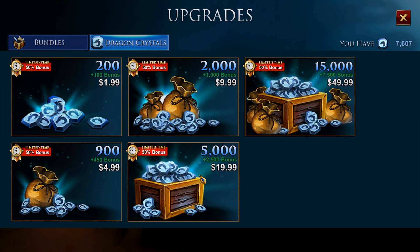I'm going to give an example. I just purchased the 5,000 bonus. Before I purchased this, I only had 100 Dragon Crystals — just 100. And so I purchased this right here, which would give me the standard 5,000. However, because there is a 50% bonus going on, I got 7,500 instead. Definitely a win.